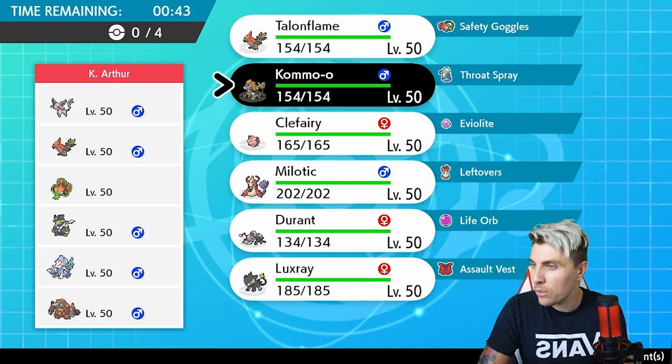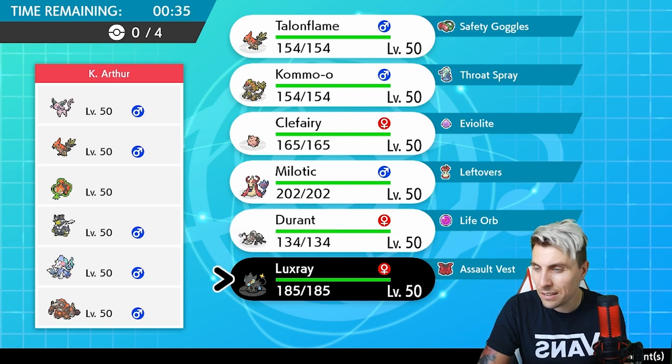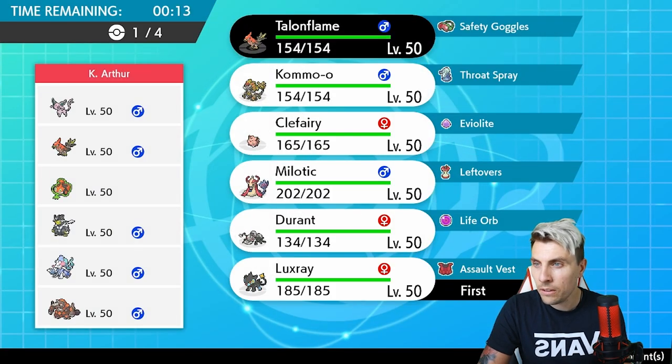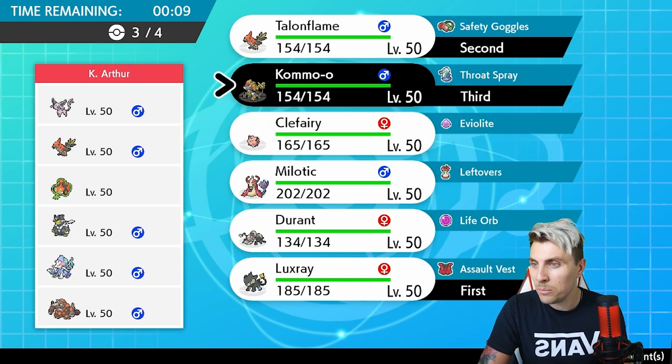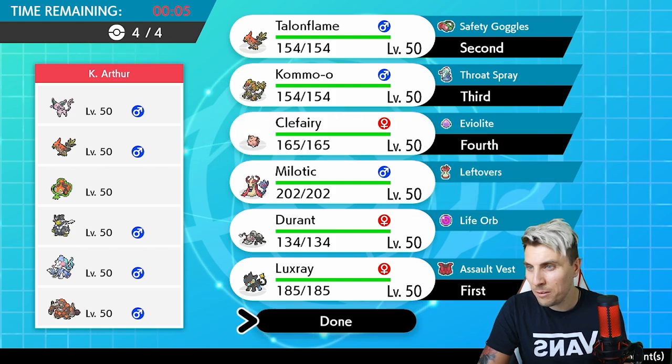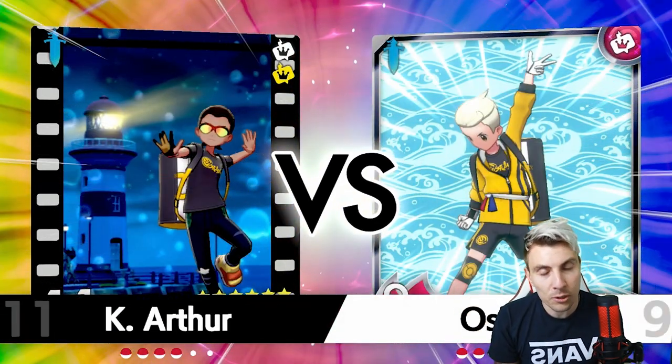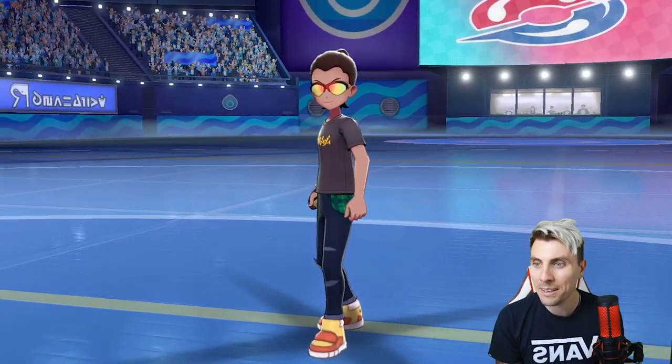It's whether or not we can get set up with the Throat Spray. I don't feel like Durant's great as a lead. Luxray is nice but we need to watch out for the Raichu, of course. The Intimidate is really quite useful. I think we'll go Luxray — the Assault Vest gives us a bit of stability. We'll go Kommo-o, and we'll go Clefairy because it gives us a little bit of a helping hand against Primarina. I feel like Luxray can help deal with Primarina especially with the Assault Vest, and I've got a bunch of instructions from Stew so hopefully we can get some results.